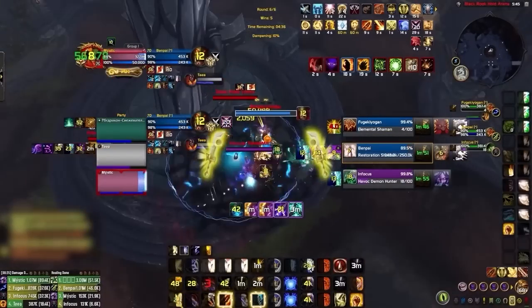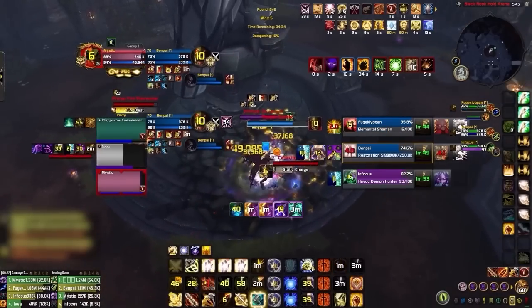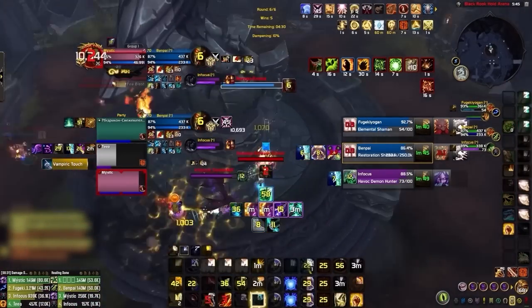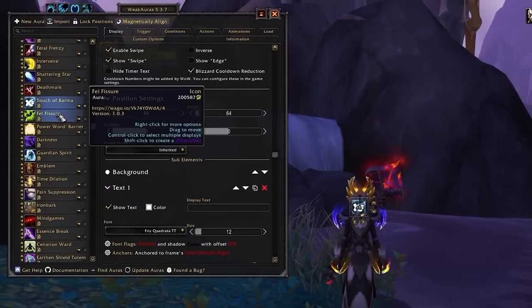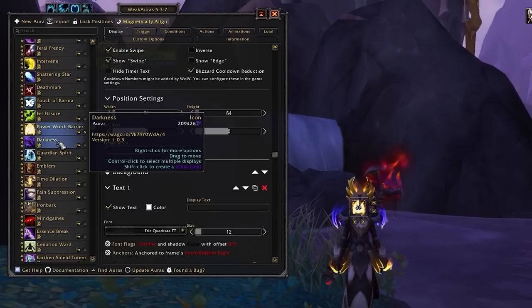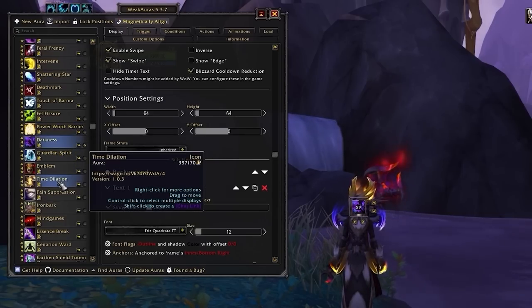This is tricky, since both of you can trade, but you don't want to overlap. Instead, you should take a brief moment to check if your healer has used a defensive CD on you, like Ironbark, Pain Suppression, or Time Dilation. Normally these can be hard to see since you will usually have a bunch of active buffs anyway, but with our buffs and debuffs WeakAura package, you can easily tell when your healer has used a defensive on you, since the buff will be displayed directly on top of your character.